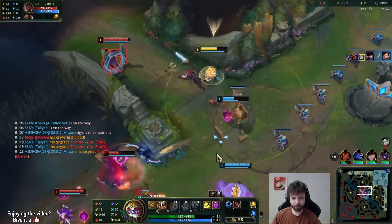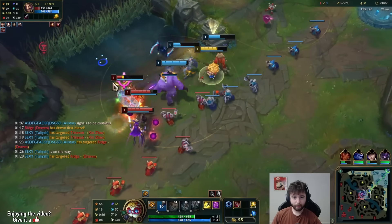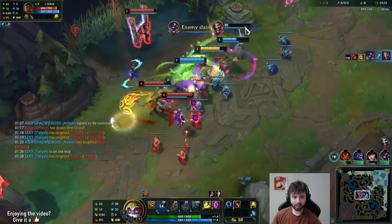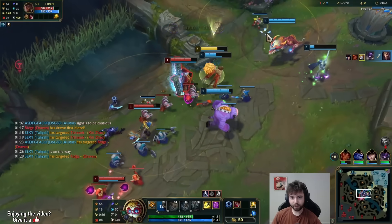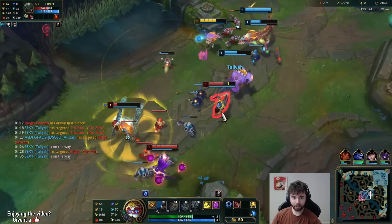Use my last turret. That guy dies. How did I not get an assist for that? Wow, Kassante's going so aggressive. My turret's kind of beating him.